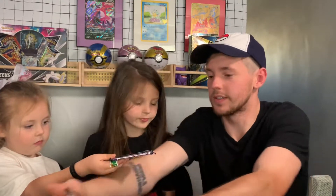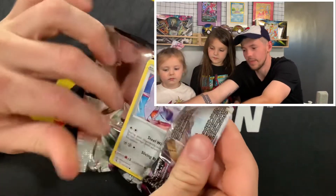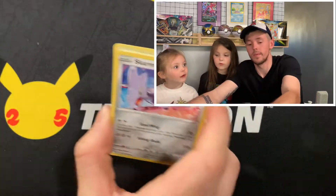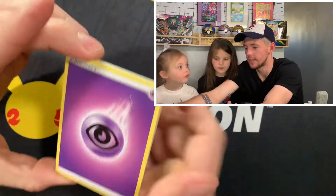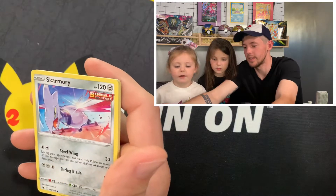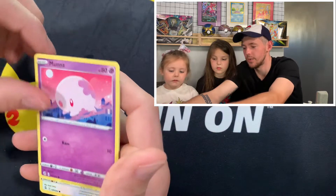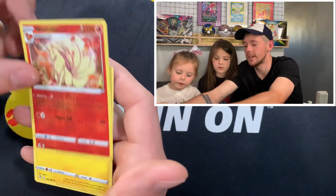I got two Fusion Strike packs, so let's see — we could get the alolan Gengar, oh that would be amazing, or the rainbow Mew, that would be awesome too. Psychic energy — oh, is that psychic? Gengar, Persian, Metapod. Yes! Power Tablet, Skarmory, Shelmet, Lunala, Meowth — to go with the Persian, oh nice. Ninetales reverse and Zarude, nothing there.